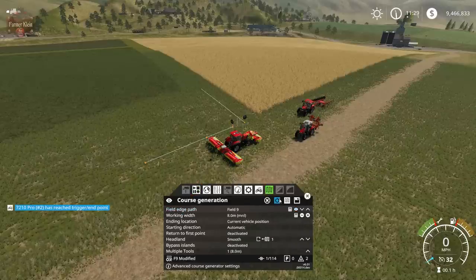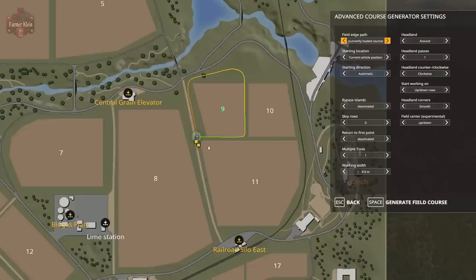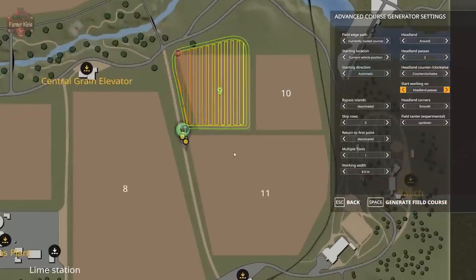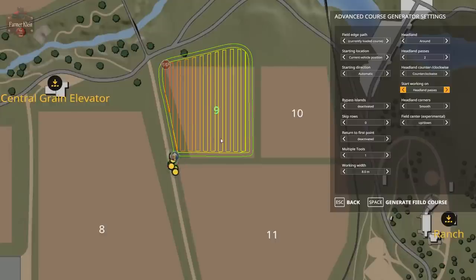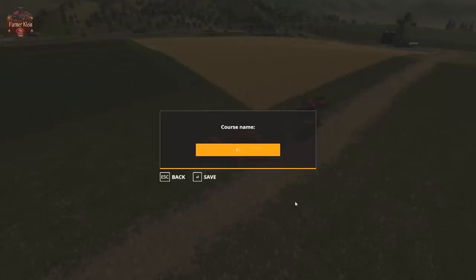Now we go here and pick currently loaded course, which is field nine modified. We're going to do two headland passes, counterclockwise, headland passes first, and generate the course. Now we have generated our course outside of the normal field boundaries, making much better use of the available grass. We're going to save this course as field nine modified — this is an eight-meter mower.